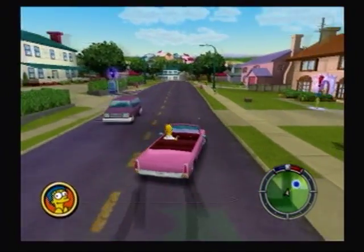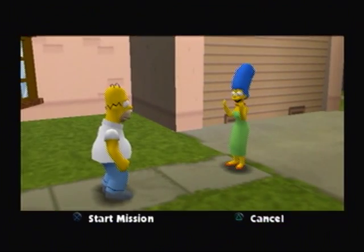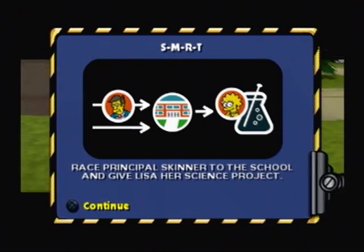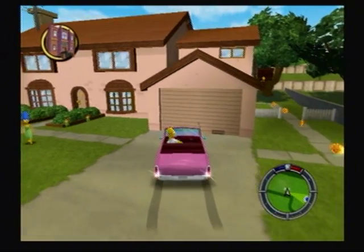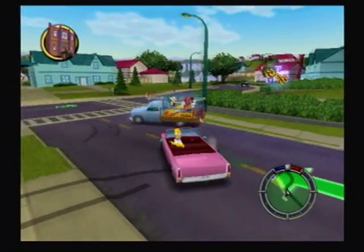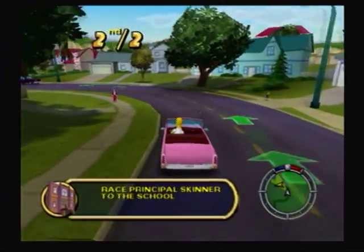This is the second mission. On most missions you have to go in and talk to Marge. This is a mission called S-M-R-T — SMRT — as Homer likes to spell it. Basically, that is Lisa's project and you have to go give it to her before Principal Skinner gets to the school — so basically you gotta race him. I think about 40% of your missions are getting from one point to another, and 30% are racing people, like I'm doing right now.